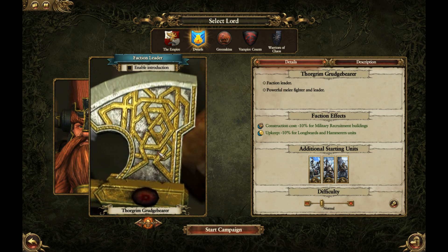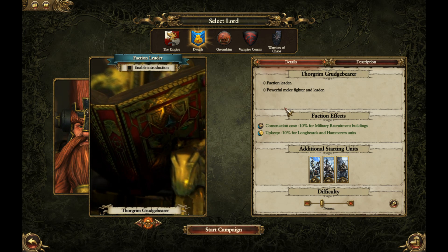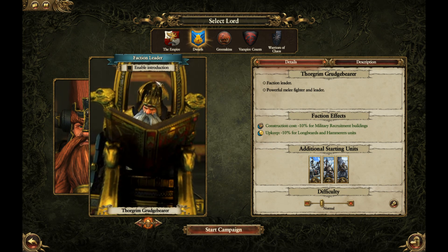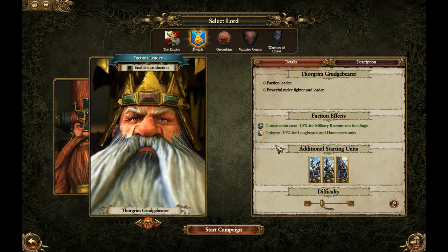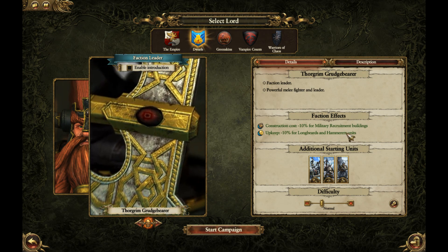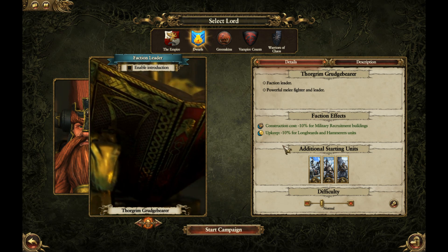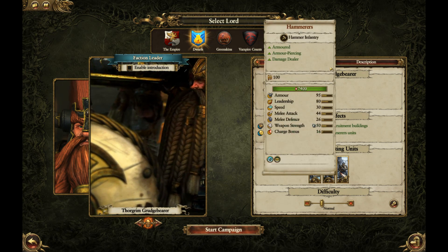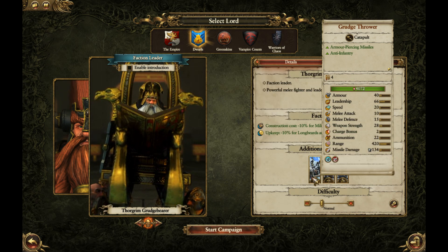Faction leaders: we have Forgrim Grudge Bearer, who is your faction leader. He is a powerful melee fighter and leader. The effects you get from Forgrim are a reduction in cost to military recruitment buildings, which is quite nice considering they're expensive, and upkeep of minus 10% on Longbeards and Hammers units. His starting units include Grudge Throwers — your catapult and siege — Quarrellers for missile fire, and Hammers for melee.